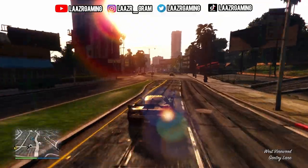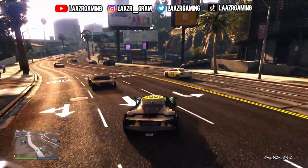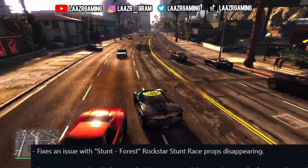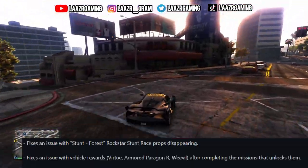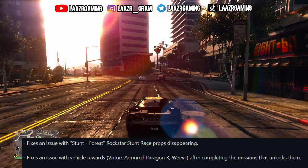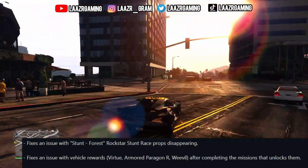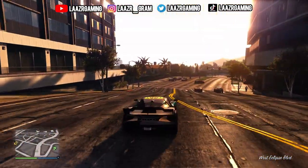First things first, getting into some quick hotfixes that Rockstar Games have gone ahead and addressed. They have fixed an issue with the Stunt Forest, which was a Rockstar race prop disappearing. They've also fixed an issue with vehicle rewards including the Virtue, the Armored Paragon R and the Weevil, where after completing the missions, players would not receive the rewards.